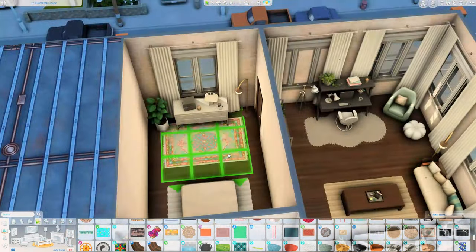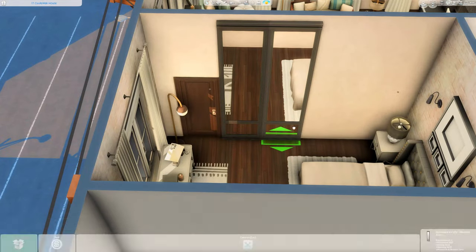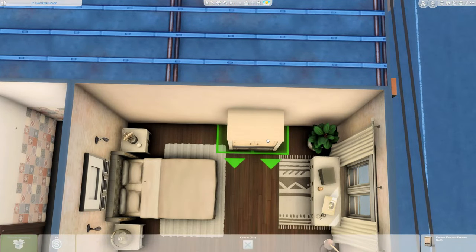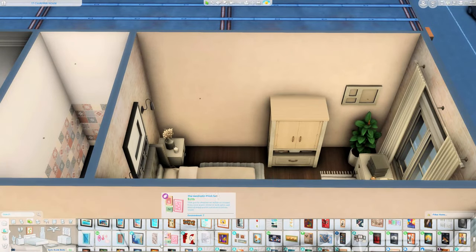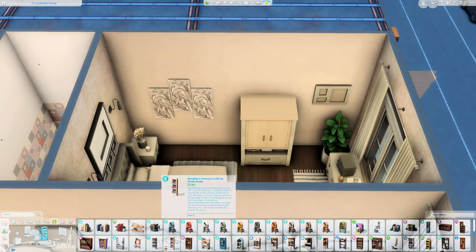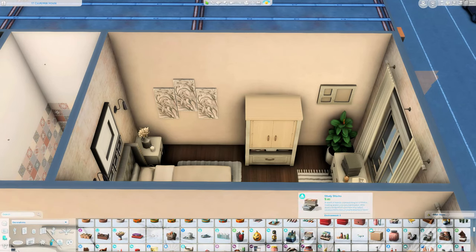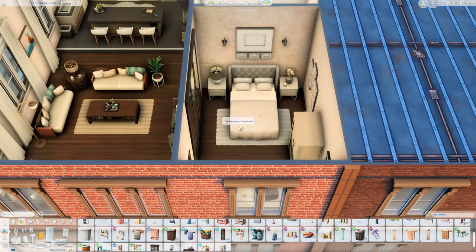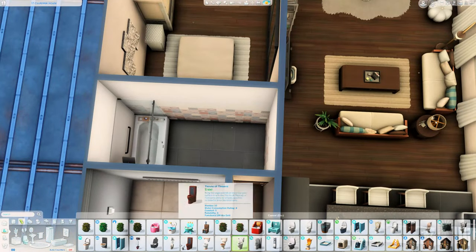The bedroom is really plainly decorated, keeping with that modern, more simplistic vibe. I add a chest of drawers in front of the window and a wardrobe because it's a pretty big room. Then I very quickly move on to the one and only bathroom — I love the way that turned out because I used this shower-bath combination from Growing Together, which I absolutely love and don't get to use often enough.